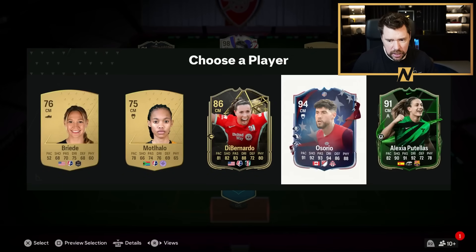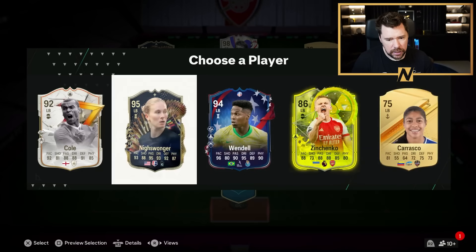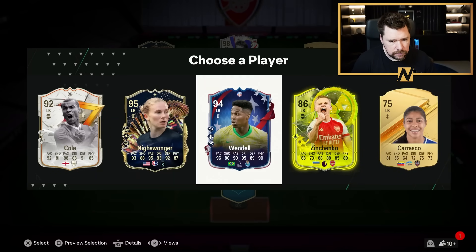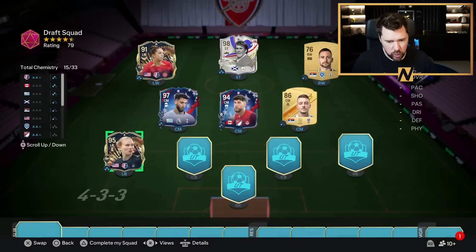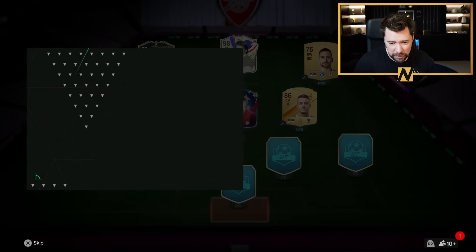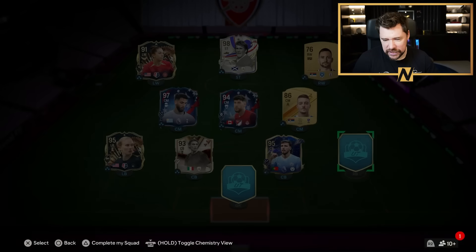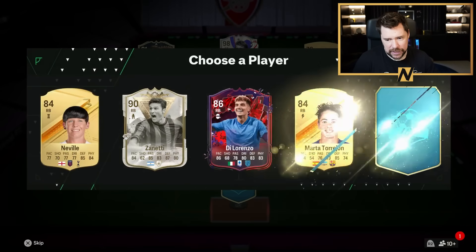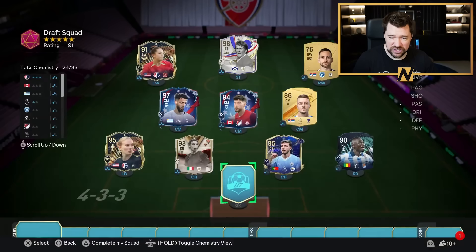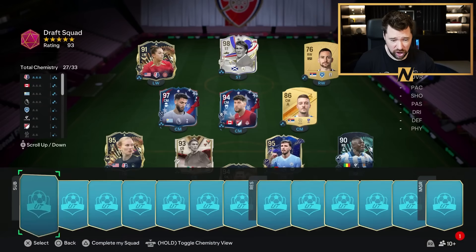Centre midfielder number two — we'll take 94 Osorio to go in centre mid. At left back we've got Nijuanga and Wendel. I actually think I prefer Wendel here — more pace, more dribbling, less defending, more physical. Nijuanga shall be on the bench just in case we get a super high-rated draft. Collar's got a new card as well. We've got Ruben Diaz — Team of the Year version. And at right back I'm going to go Traore because Zanetti's got a way better card. In goal, we're going to take Alisson because Crepu is hard to link.